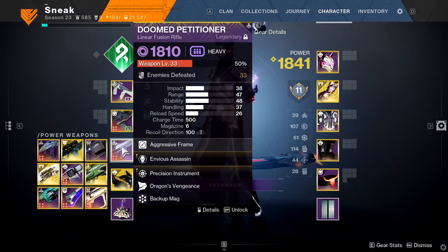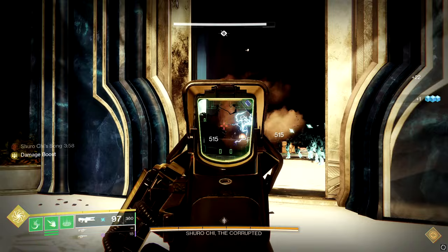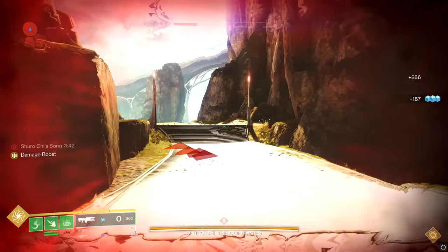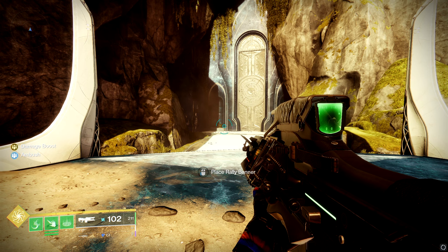Here's another example — it's not just GLs. Here we have Doom Petitioner, the linear from this season from Riven's Lair. We have Envious Assassin on this as well, and we're going to do the exact same plan. Since we have six shots in the mag, we're going to go up to 12 and then look at the weapon. So this would be three energy kills. We're at 11, now we're at 12. Now we look away and just get a bunch of kills without really caring. And now we should have 18 shots in the mag. There you go.